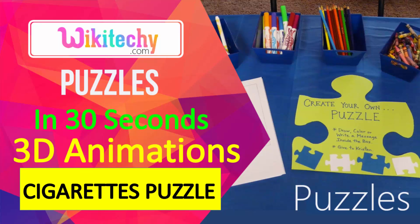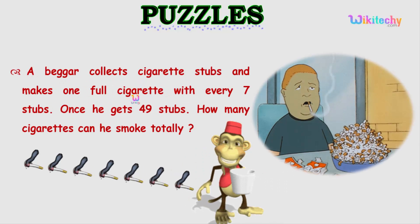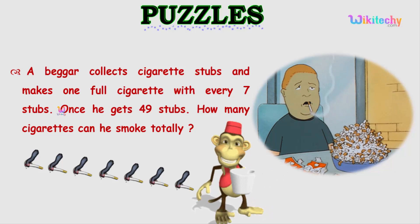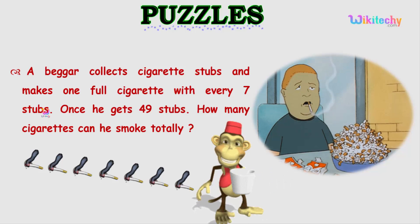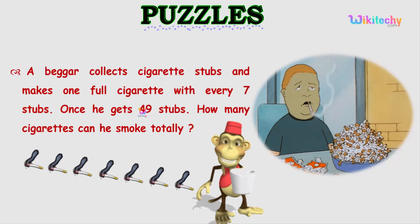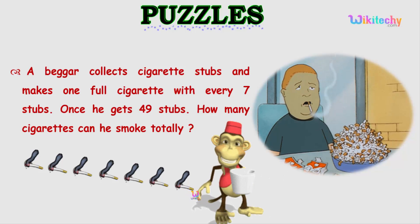Welcome to wikiteki.com. Here is one of the very important puzzles. A beggar collects cigarette stubs and makes one full cigarette with every 7 stubs. He got a lot of 49 stubs. The edge part of a cigarette is called a stub.